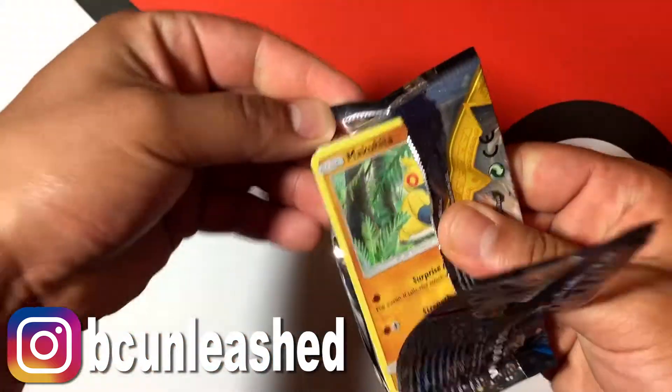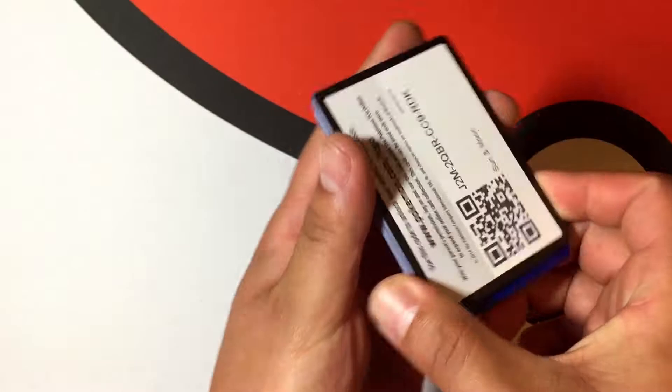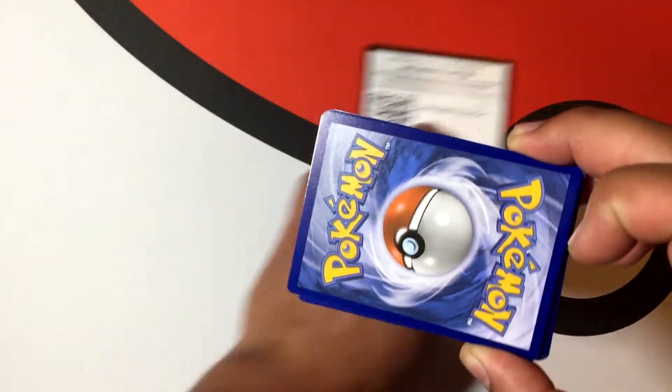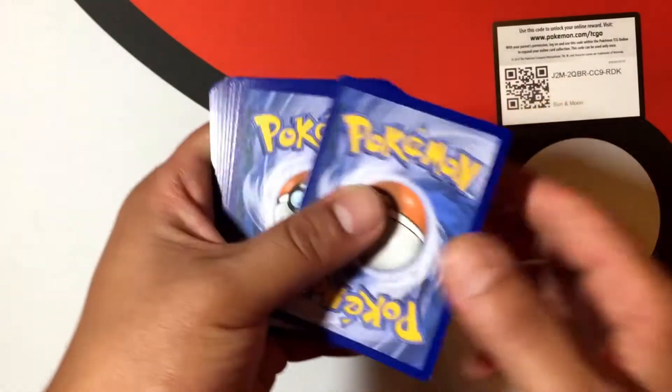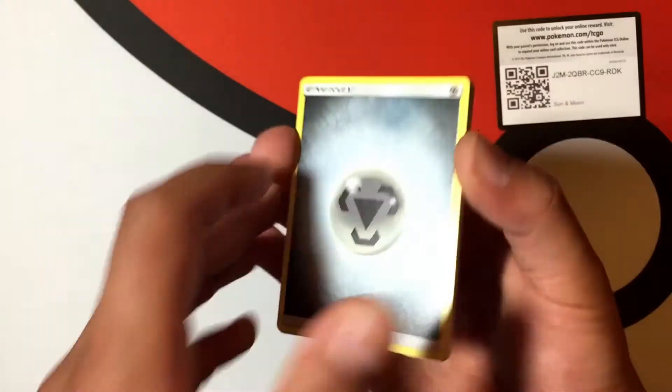Sun and Moon, can you come through for me? Throw that off to the side. Here we go, guys. There is the code card — let me know what you guys get in the comments down below if you end up using that. We are going to go four to the front. There we go.